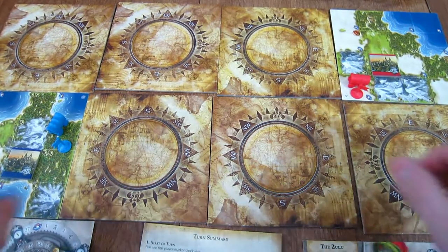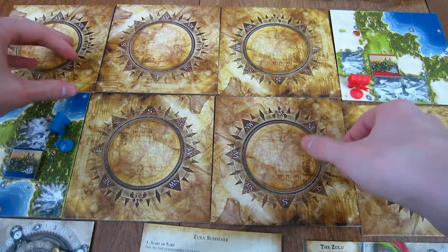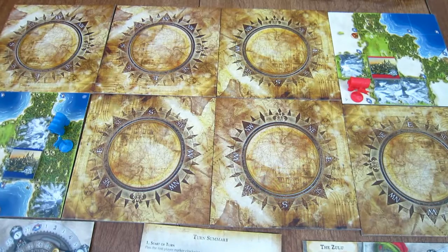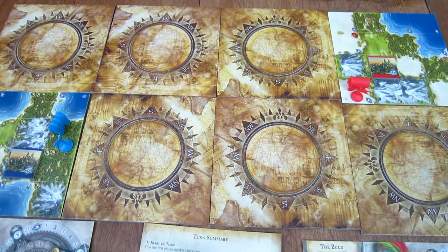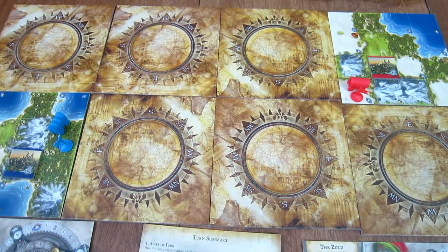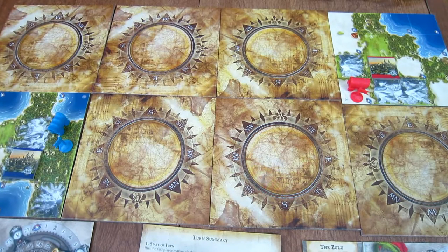Movement is fairly simple. Each figure can move up to whatever your movement speed is. It cannot move into or end its turn in water unless you have an ability that says it can, and it can't stay in a city's core, but it can move through it.